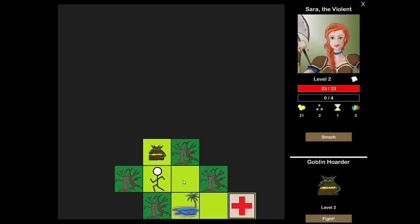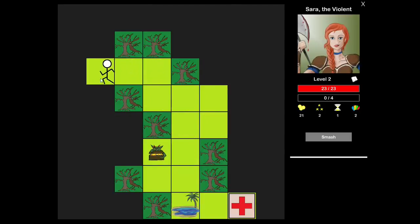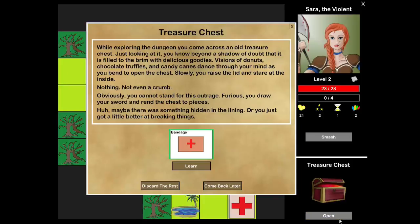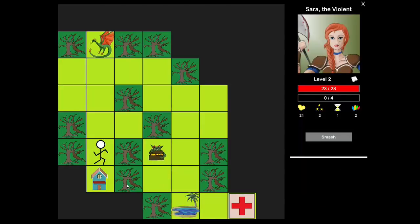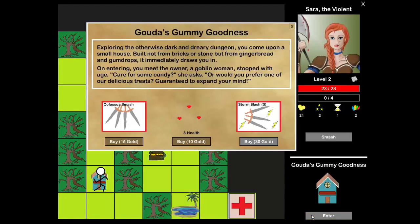Goblin Horde level two — a little bit risky because it could run away, so why don't we smash and explore beyond it? Pretty good use of smash there. Lots of open space now, and even a treasure chest. Bandage. I just don't know about these bandages — three health does not seem nearly enough for a turn and a card. This is a pretty good shop though.